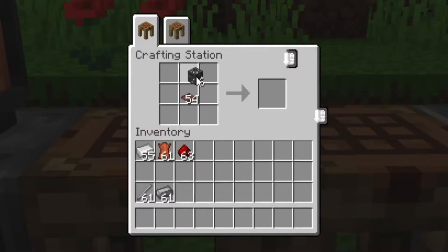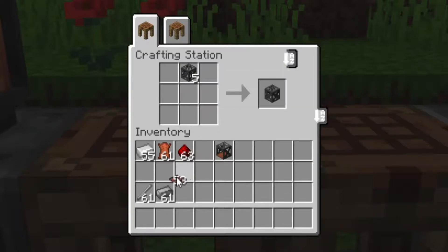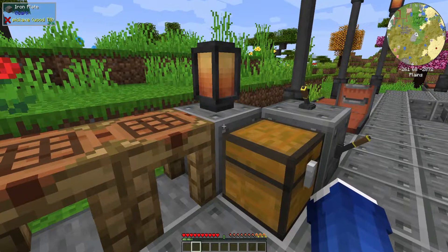Once you have the steel scaffolding, take your conveyor belt and put the scaffolding - not the iron bar, the scaffolding - and you have a covered conveyor belt. You can make as many of these as you want, but the steel is harder to obtain than iron, leather, and redstone, so it might be a later-game material.